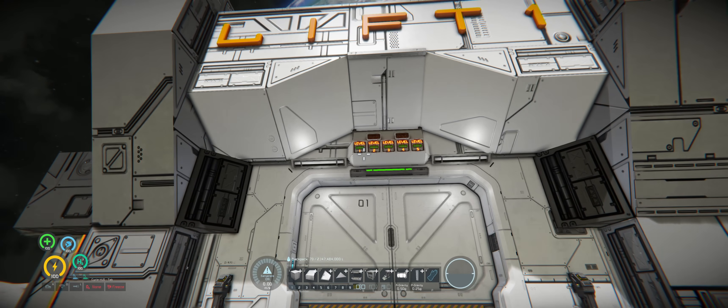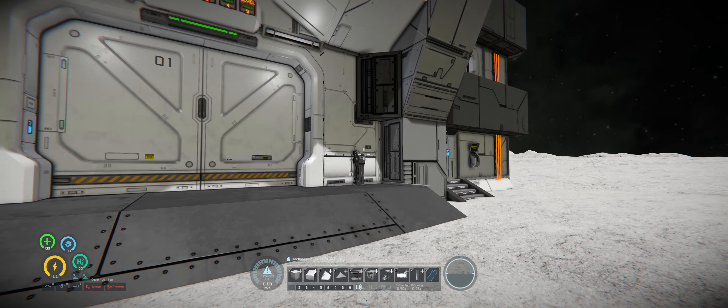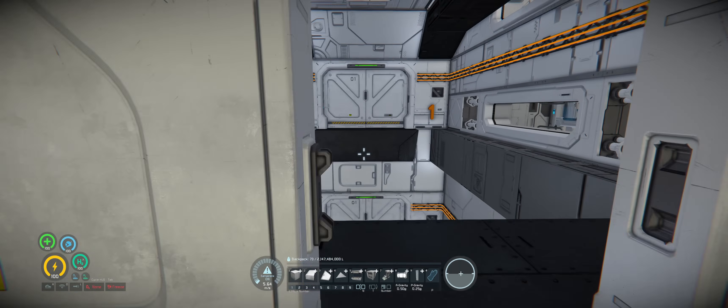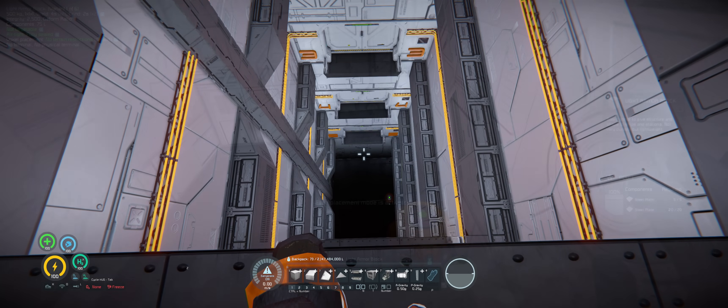All right, so here we got the elevator set up. I've got lights across the top to show what level the elevator is currently at, we've got our button panel to operate it, and then we've got our gate. Inside here we've got a giant shaft with five different levels. No elevator yet — let's go ahead and get that built.